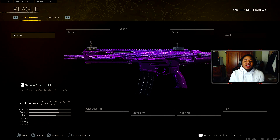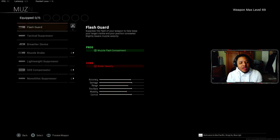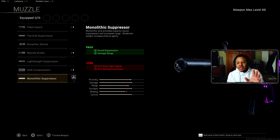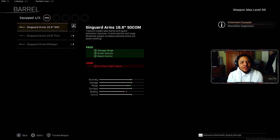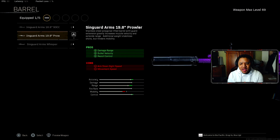The last gun we're talking about is the Kilo 141. This is one of the second-best Modern Warfare guns in this category. The reason I'm including the Kilo is because I feel like it may have received a buff. When I was playing Fortune Keep the other day, it felt like the Kilo was just buffed — like one of the best guns on the map.